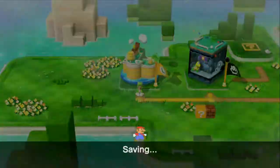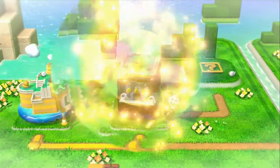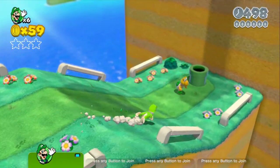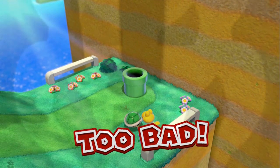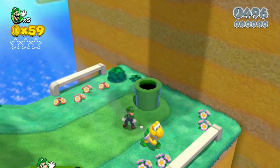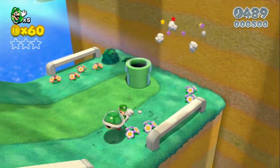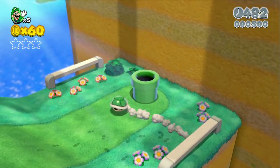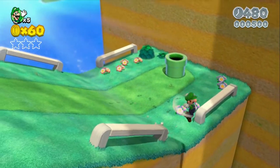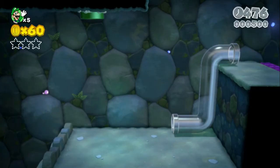Alright, now with level one out of the way, let's jump in to level two. I love the Koopas — more importantly, the shells, because we can just go right in... oh gosh. I ditched it right before it fell off the side.